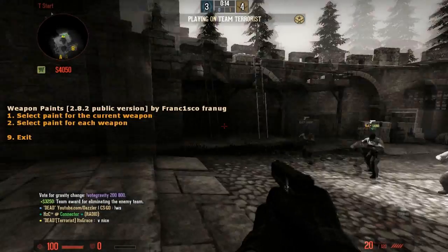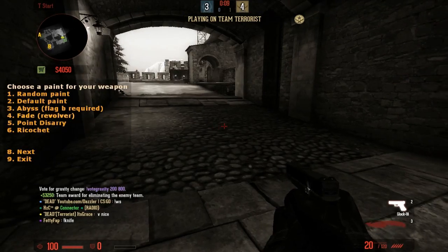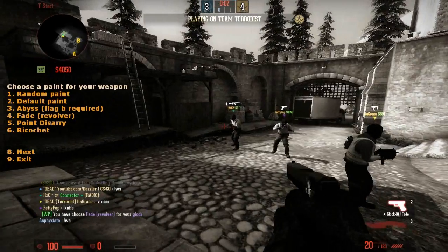It shows paying for its current weapons, which is what you probably want to click. And then you can click any skin in the game. So I'm going to pick the revolver fade for my gun.